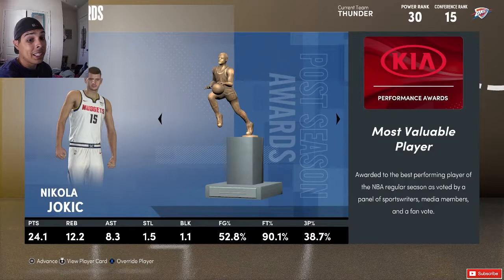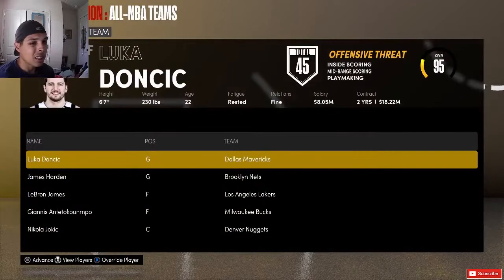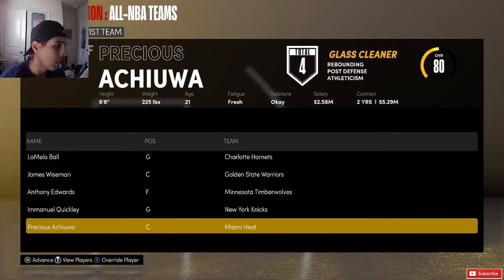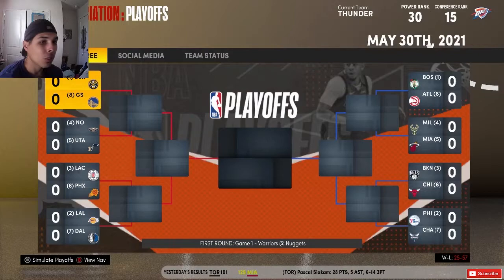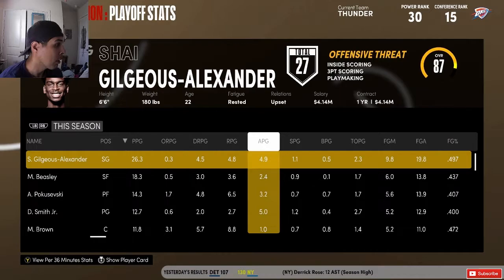Let's simulate the first season and see how good this team can actually get. Nicole Jokić is your MVP — that's pretty new, I haven't really seen that. LaMelo Ball is rookie of the year. Giannis wins defense, most improved goes to Christian Wood, and Mike Malone got coach of the year. We did really, really bad — we went 25 and 57. That's terrible, but luckily we end up having a top pick.